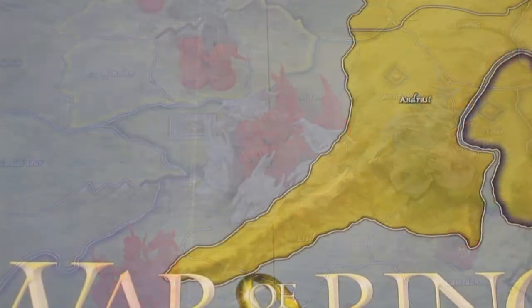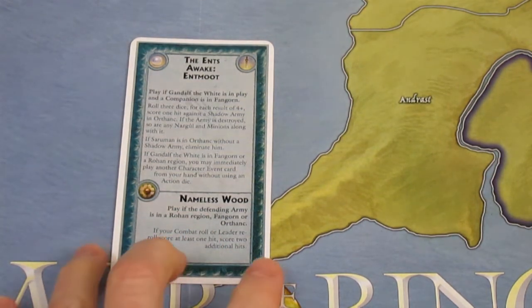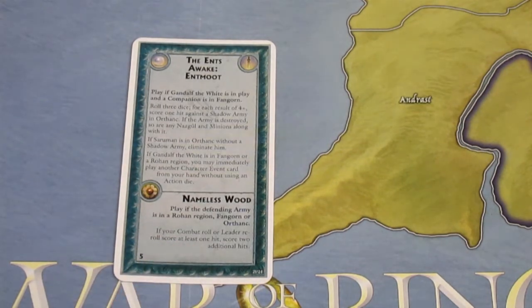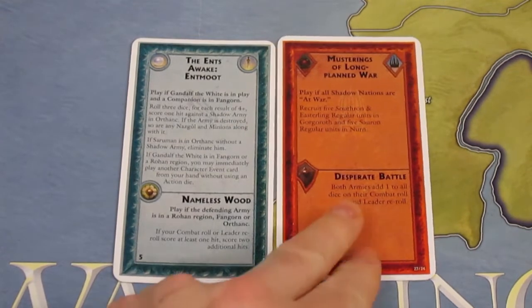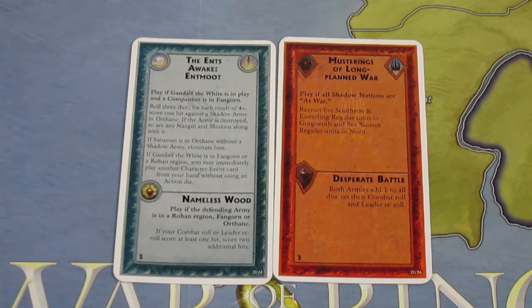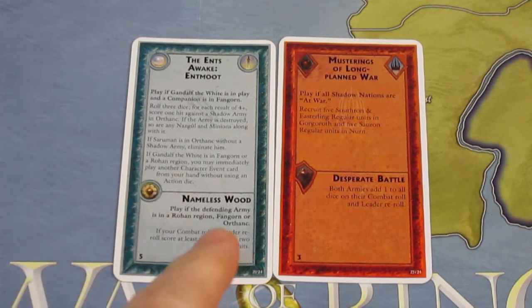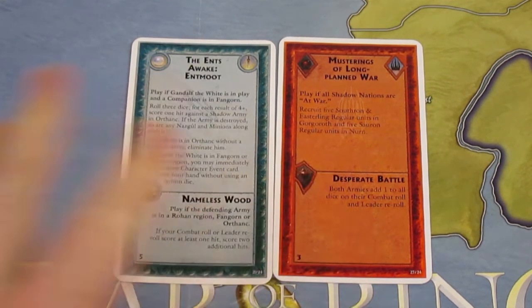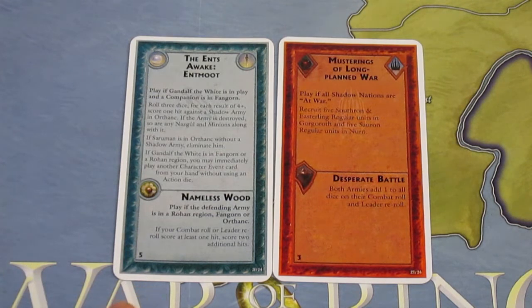We as the Free Peoples are going to play the Nameless Wood: play if the defending army is in a Rohan region - it is, at Helm's Deep. If your combat roll or leader re-roll scores at least one hit, score two additional hits. So we get a little help from the Ents. However, the shadow player is also playing a card - Desperate Battle: both armies add one to all dice on their combat roll and leader re-roll. So the shadow player hits on a five or six, and the Free Peoples hit on a four, five, or six. If the Free Peoples get at least one hit, they score two extra hits. Let's pray that Gandalf the White, Merry, and the two regulars can hold off the horde of Saruman.